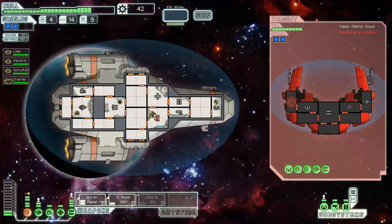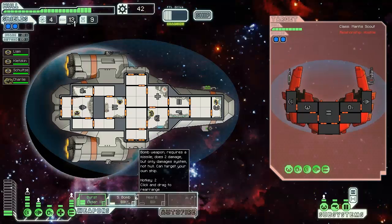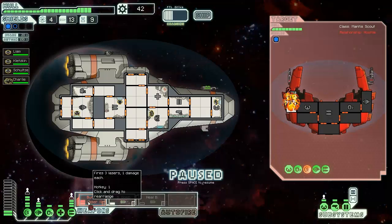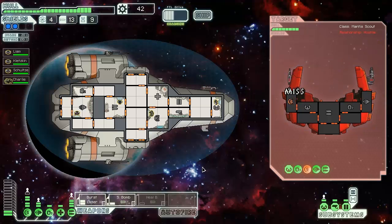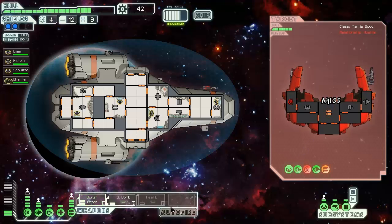S-bomb their shields, hopefully Charlie can finish banging his fist on our shields. I'm going to burst laser their shields - they're fully down. Go ahead, burst laser their weapons, and then I'm gonna s-bomb their shields again just to make sure they don't bring them back online. Now I can just focus on their weapons, just kind of waiting. They're in trouble as soon as I've taken their shields down like that - there's not a whole lot they can do.